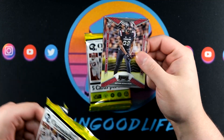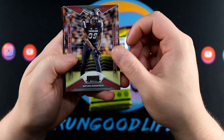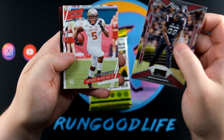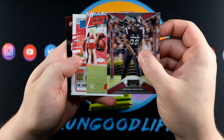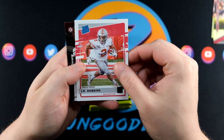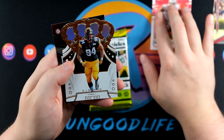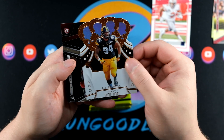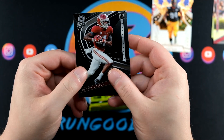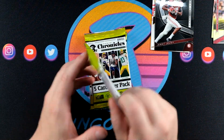Starting off the blaster with Brian Edwards, Anthony McFarlane Jr., JK Dobbins on a rated rookie press proof blue - non-numbered on the Dobbins. Then AJ Panisa and a Jerry Judy Spectra, non-numbered on that Jerry Judy, but a good name to be hitting for sure.